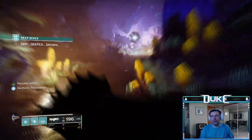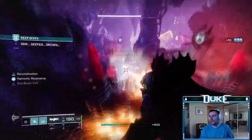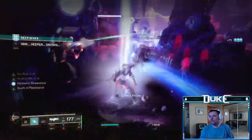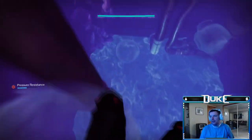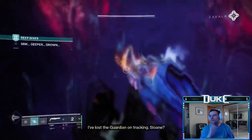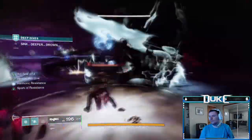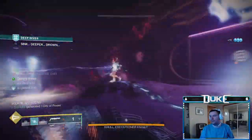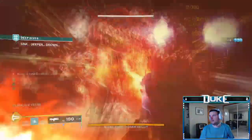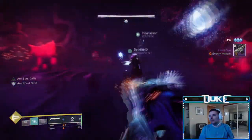Follow the path through the water until you get to a set of enemies. Defeat all these to open up the next path and continue to follow the water until you drop down into another room with enemies. This room will teach you the mechanic you're going to need for the remainder of this mission: kill three Minotaurs to get the Deathly Sharp buff for 75 seconds, which will then allow you to damage a boss.